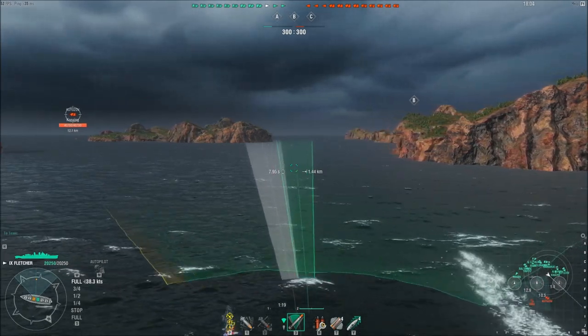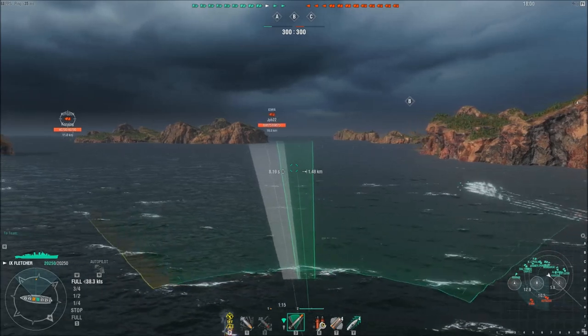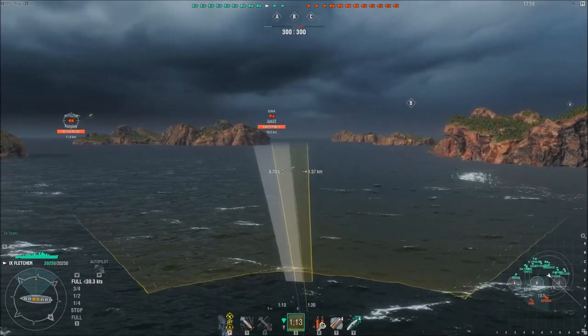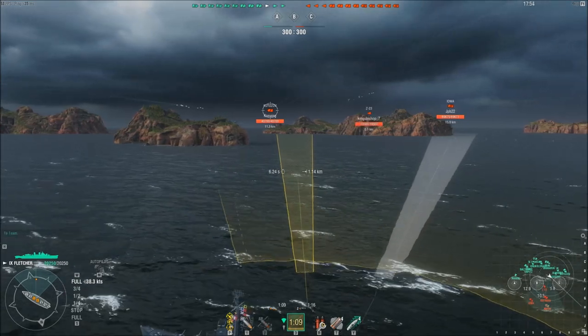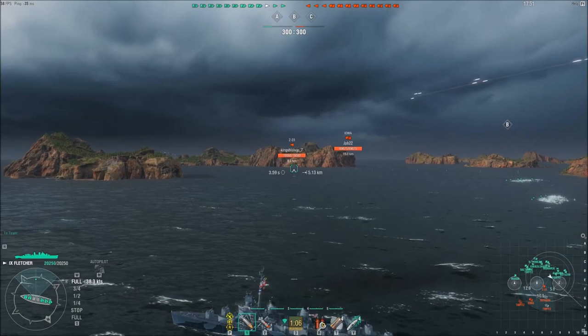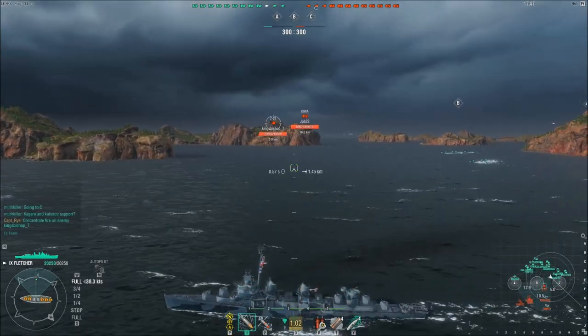There's an enemy Kutuzov up there. He's pushing up and around this island, and I kind of feel like he's going to try and skirt that island, or at the very least that's where he looks like he's going. So I fire off both sets of torpedoes in that general direction, and that's when the enemy Z-23 pops up.